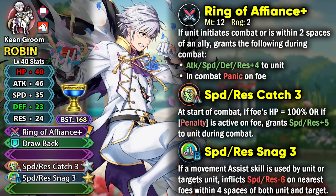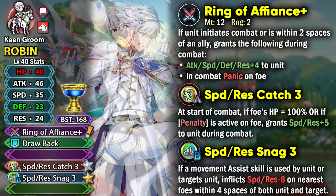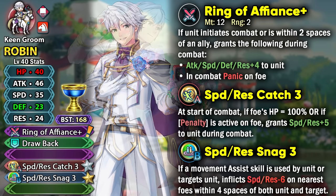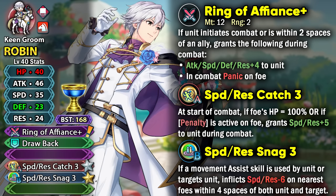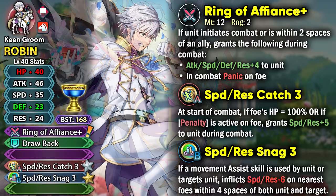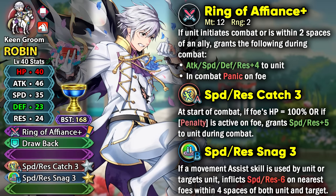His fodder could be useful if you're trying to fodder off Cyrene, as she has Speed Resistance Catch 4 and the Pegasus Flight 4 skill. Using Groom Robin and Fila together lets you get both tier 4 skills. If you get the tier 4 version of the Snag skill it could be useful, but Snag skills are still very niche even in their tier 4 version, as we've seen on Fallen Chrom.